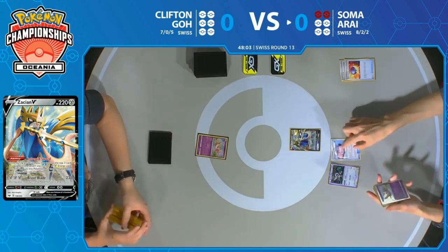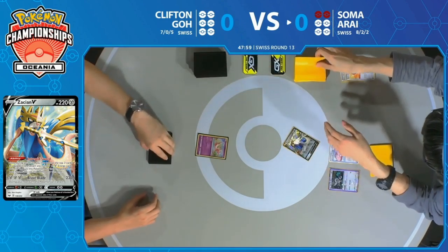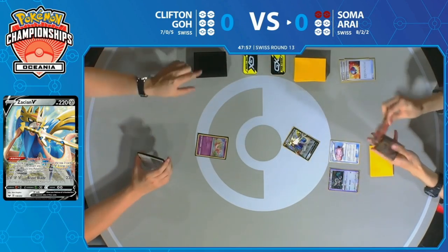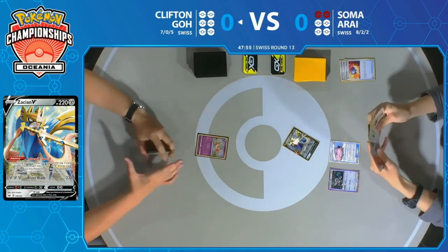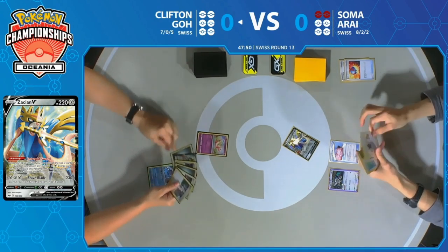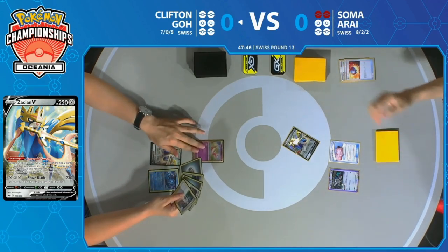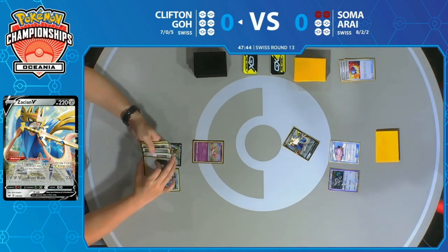We want to see some setting up here from Soma as well. He's just going to get down as many Pokémon as he can to set himself up, then end the turn with Intrepid Sword to get some cards in his hand and get all those pieces together. This deck needs to get all those pieces together to execute his strategy. Zacian now uses Intrepid Sword before Soma passes the turn over to Clifton.